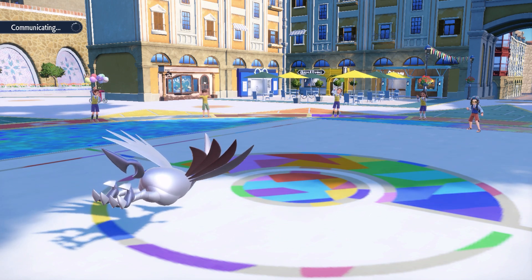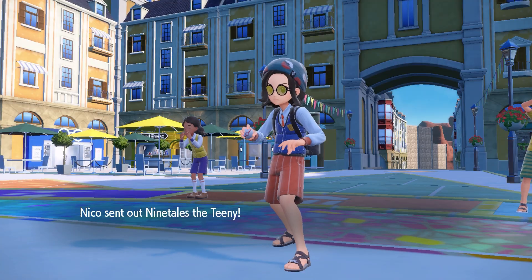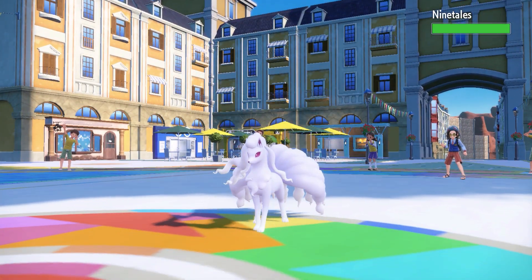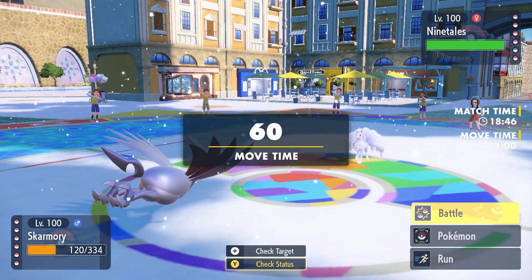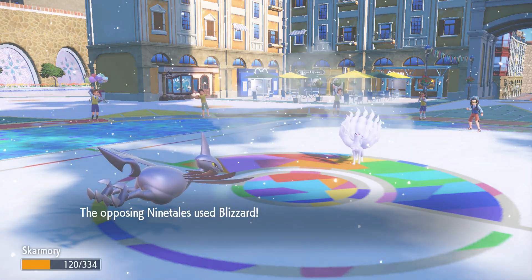Right here they go out to their Alolan Ninetails, which is so sick in shiny form. Look at this thing - it has pink eyes, it's so dope. I really like their shiny. I think this person had all shiny Pokemon, which is pretty fun.